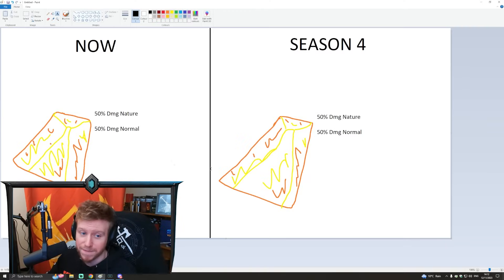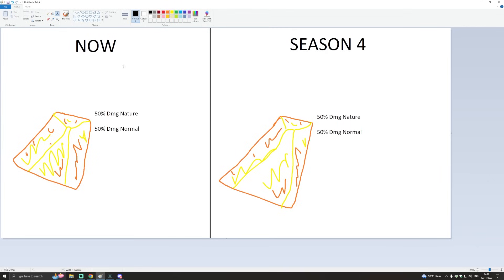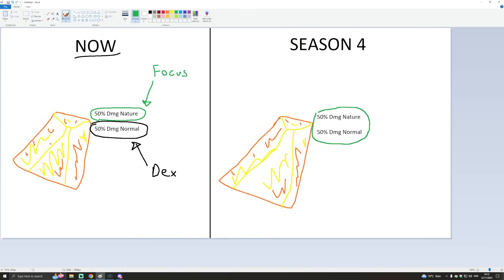Just to make sure everyone understands what's going on, I've whipped up a Microsoft Paint diagram. Right now on live, with an Amber gem, only the 50% nature damage portion scales off Focus — the other 50% of normal thrust damage only scales off Dexterity for a bow. But in Season 4, both sides of the gem scale off Focus at 80% rather than 100%, but that's still very good. This means you can use basically any weapon combined with the lifestaff and do pretty respectable damage.